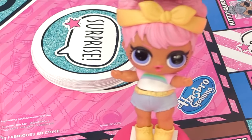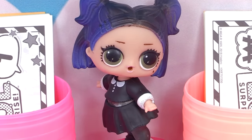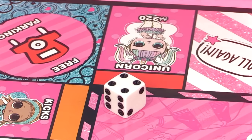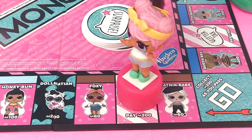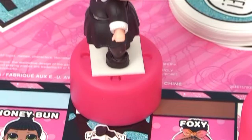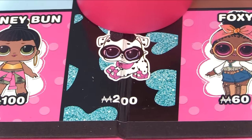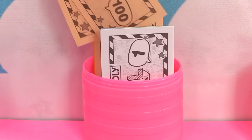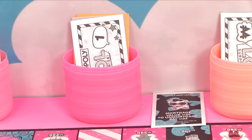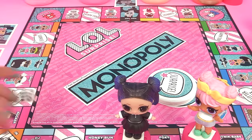It's Dusk's turn next. "I ain't worried, I'm gonna land on something good!" She landed on four - one, two, three, four - she gets Dalmatian, if she decides to buy her. "I'm gonna buy her!" Dalmatian costs two hundred dollars. She gets Dalmatian's card. Now it's Goodie's turn - she lands on four too. Dusk is laughing because Goodie lands on Dalmatian's spot and has to pay rent - twenty-five dollars.